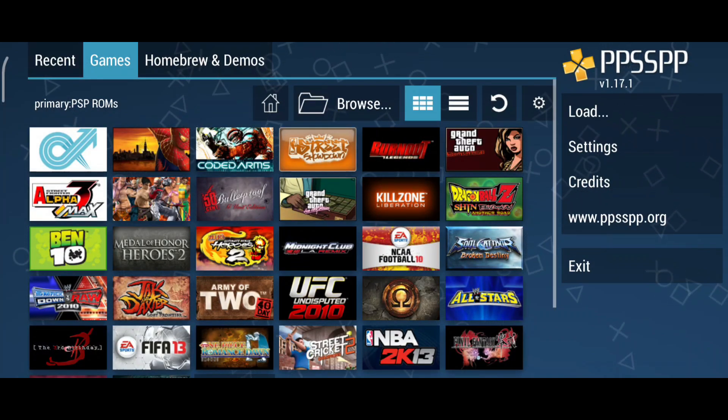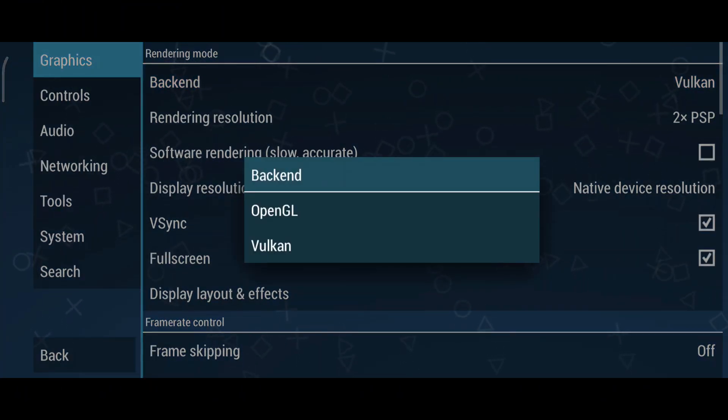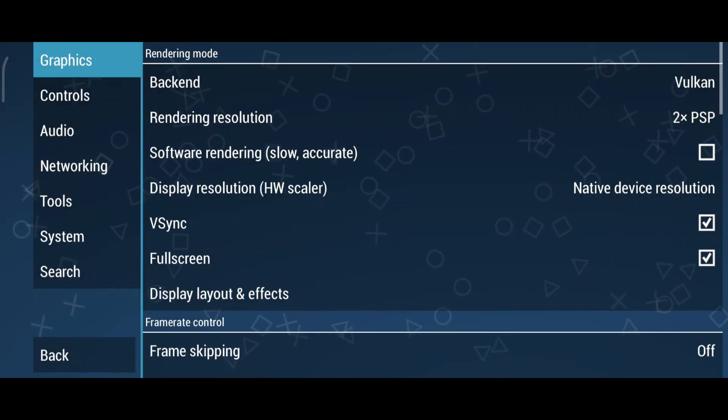Before playing, let's check out the settings to ensure the best experience. In the Graphics section, you'll find two rendering options: Vulkan and OpenGL. Vulkan is recommended for better performance on low-end devices, while OpenGL is ideal for higher quality on more powerful devices. Start with Vulkan, but switch to OpenGL if your device can handle it.